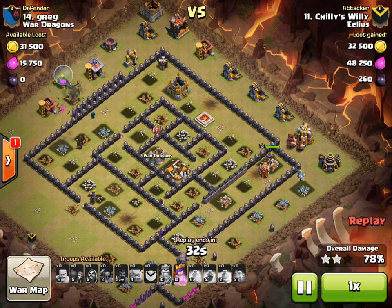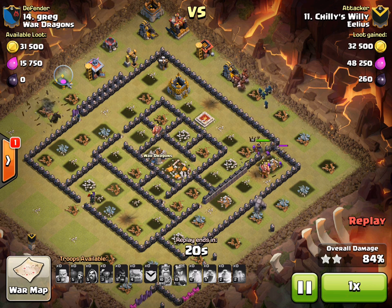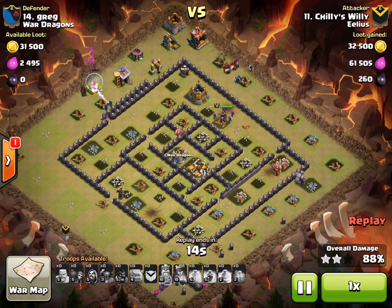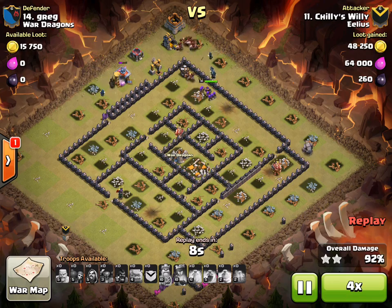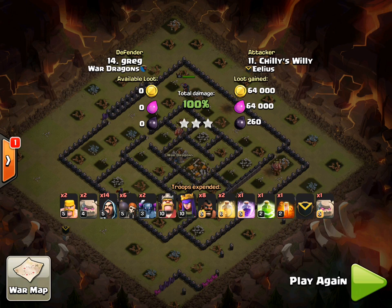They've already started cleanup. The thing is, this is the same philosophy behind a GoWiHo — your kill squad or the force that's pushing into the middle is taking fire from all of the defenses around, and the hogs are then moving around the outside and taking advantage of that. That's a really great example of that. Solid three-star by Chilly Willy — brilliant attack.